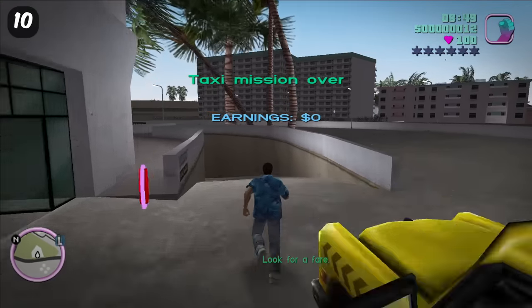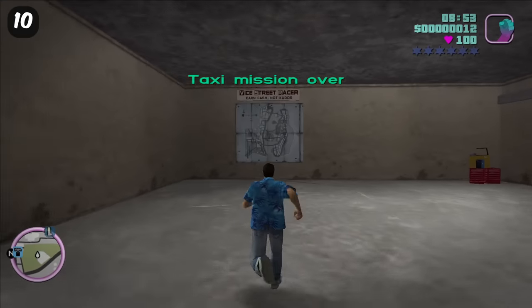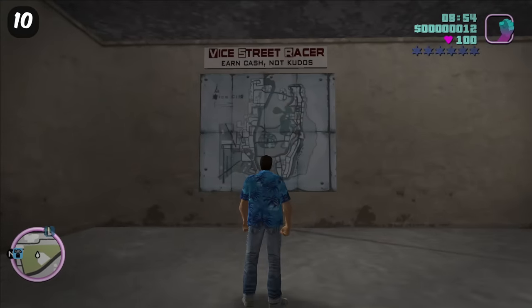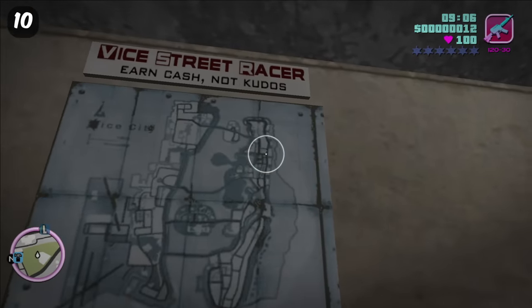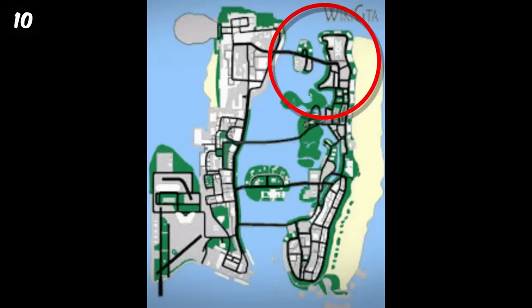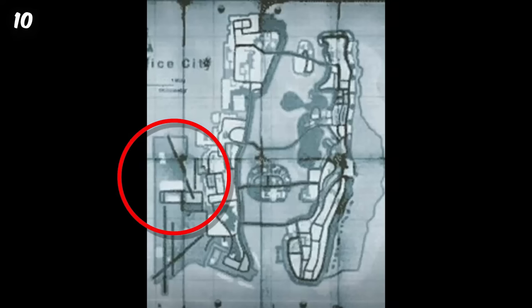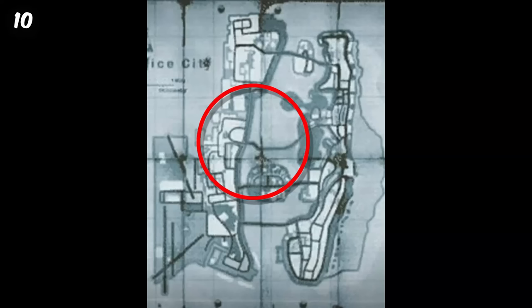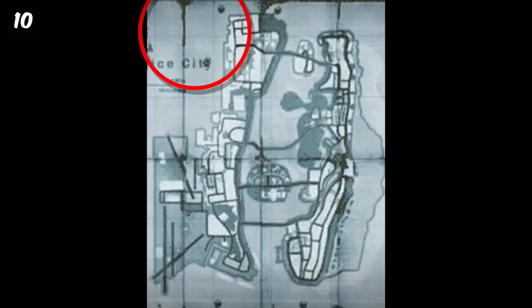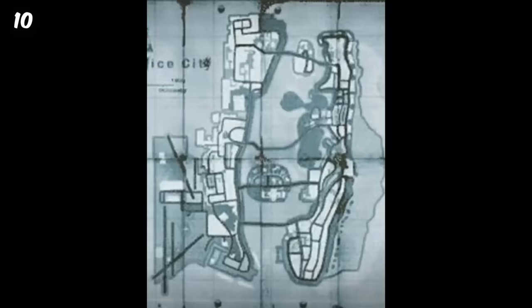Quite a lot of the map of Vice City was changed just before release. As you can see at the Sunshine Autos vehicle dealership, there's a map that reveals parts of the map changed quite drastically. The top of the map is thinner than in the final version, the airport runway and military base has completely shifted, the bridge connecting the middle islands has a curve in it, and the Hyman Memorial Stadium initially didn't even exist.